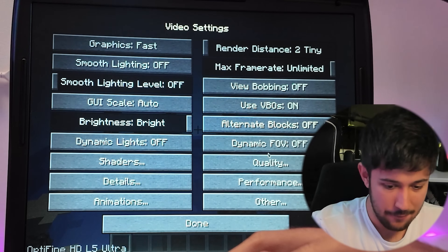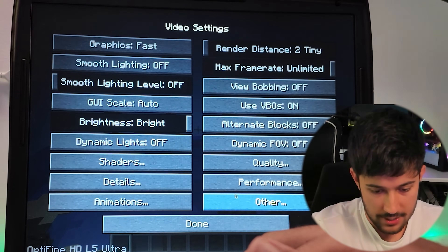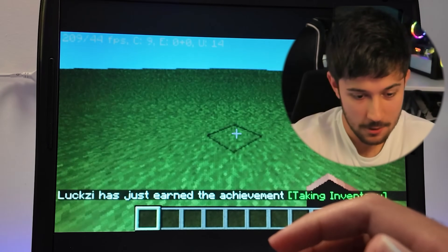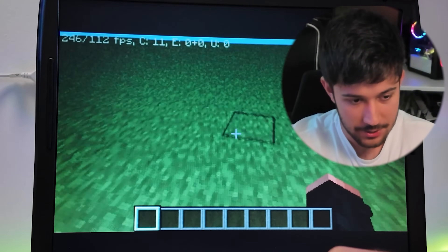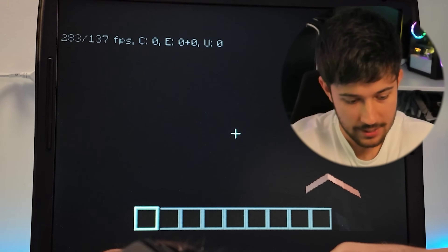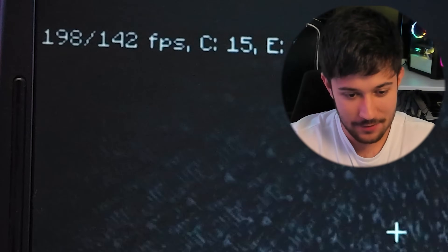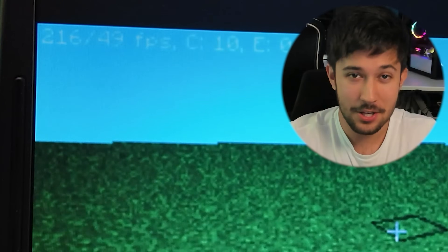Looking at the video settings, everything is pretty much turned off — all the lowest settings possible, all animations disabled. If you want to play Minecraft on this laptop, your best option is probably full screen at really low quality, or playing in small windowed mode. Let's see the max FPS we can get — surely in the void we should get over a thousand. 600, 700, 800 — can we get a thousand? Yes! 1,000 FPS on a 17 year old Dell Windows XP laptop. If you can run Minecraft on this, I'm pretty sure you can run Minecraft on anything.